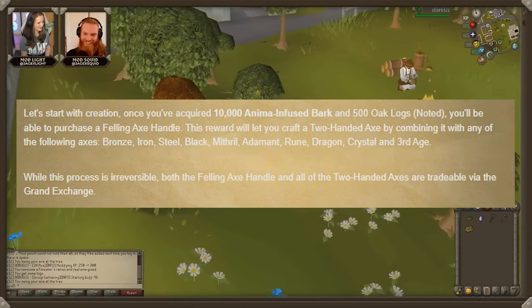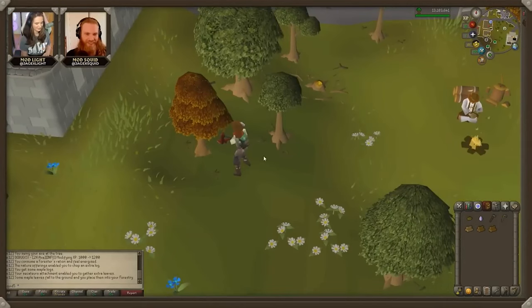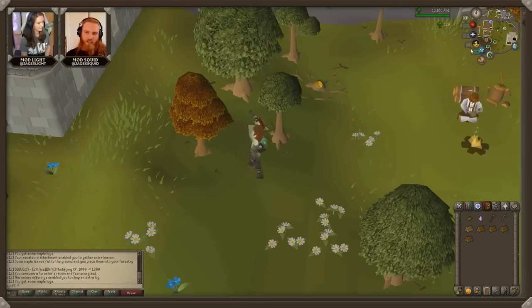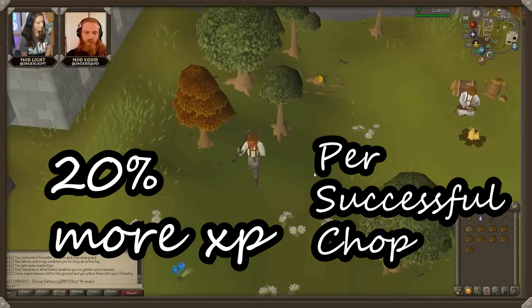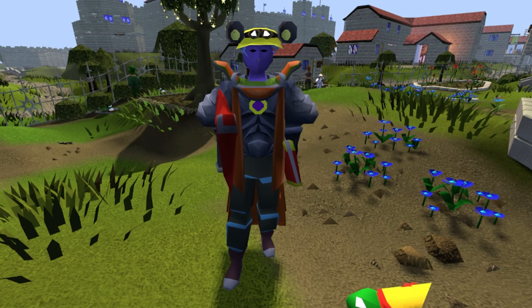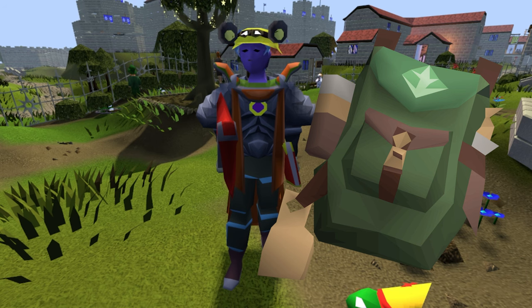Plus, you can trade them via the grand exchange. Once you've got your two-handed axe and the required level to use it — same as the current axe tiers — you can start chopping. It chops at the same speed as your regular axe, but the magic happens in the experience department. You'll gain more experience while gathering fewer logs. Each successful chop, when you get a log, will use a Forester's Ration and give you 20% more experience. There's also a 20% chance not to gain a log, but rations are consumed automatically and stored in your forestry kit, so you can focus on being AFK.